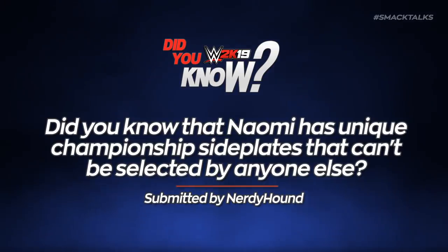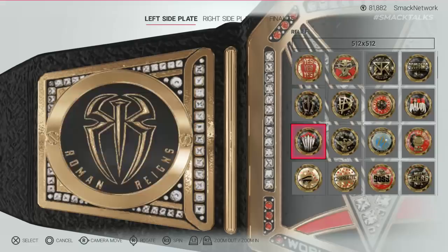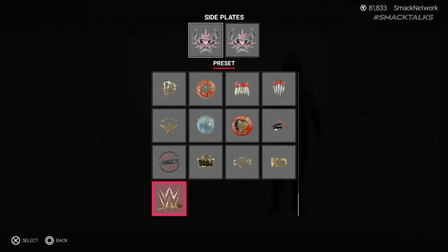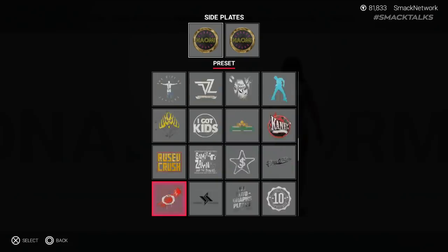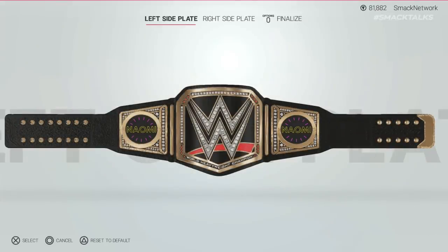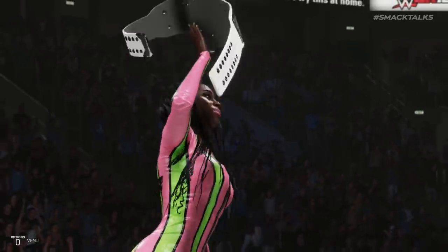Did you know that Naomi has unique championship side plates that can't be selected by anyone else? This one comes from NerdyHound, who reveals the addition of some unique championship side plates for Naomi. Despite not being listed in the available side plates in Creator Championship or Creator Superstar, if you try to assign side plates to Naomi, you'll notice she already has these unique side plates assigned, which are hidden from selection when using other superstars. Why the side plates are hidden remains a mystery, though it could be that 2K were planning to add her light-up Women's Championship and that the side plates were supposed to be unique to that.